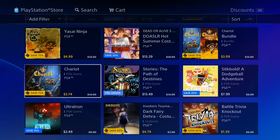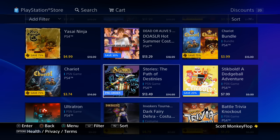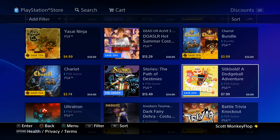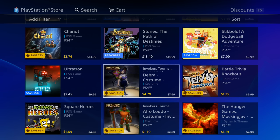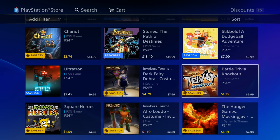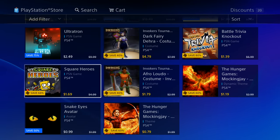$3.99 — Chariot by itself is $3.74. We got Stories of the Past: Path of Destiny for $13.49. We got Dodgeball Adventure for $7.99. This next one was part of the PlayStation Plus instant game collection — go check out some gameplay, and if you like it, it's $2.49. We get an Invokers costume set, which is actually for a free-to-play game — pretty cool — for $0.79. Battle Trivia Knockout is $1.39 and Square Heroes is $1.69.